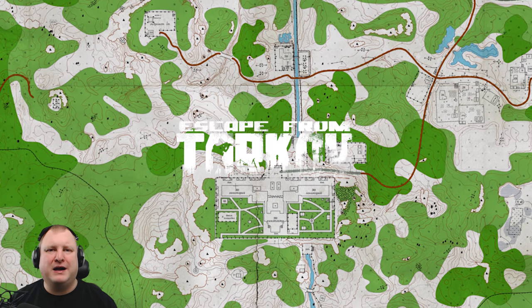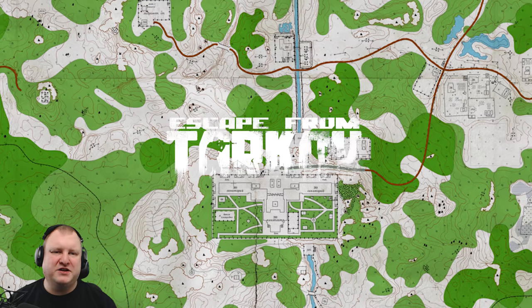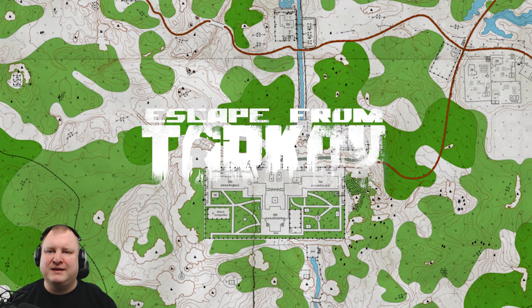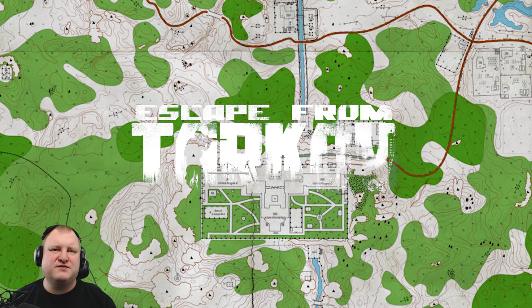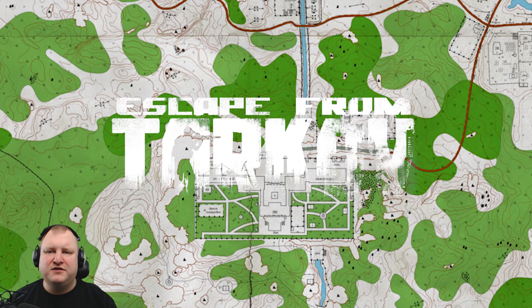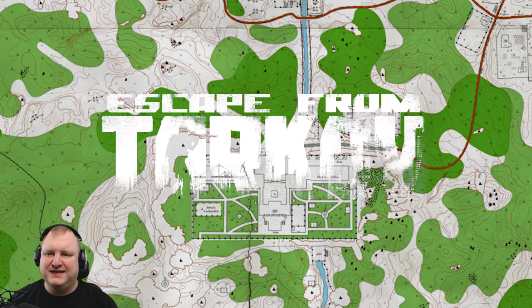First, we're going to go over a couple of kits I'm using — from budget to deluxe — to use on those money runs. Then we'll talk about the keys you might need, and then I'm going to show you a 2 million ruble run, a 1.1 million ruble run, and an 800k ruble run without even touching the Shoreline Resort in that last case.